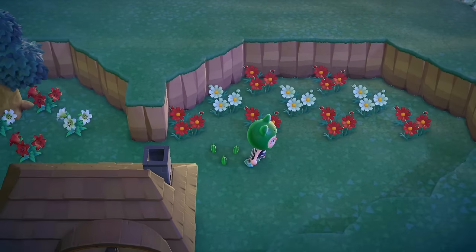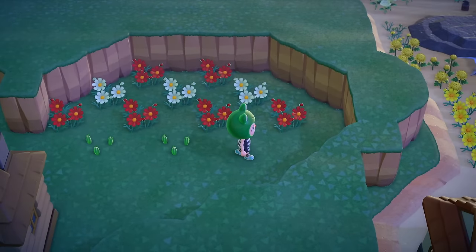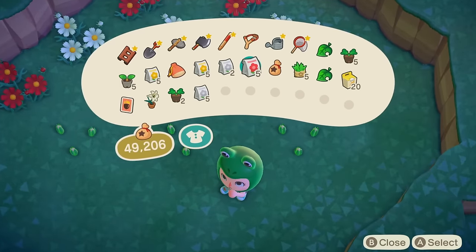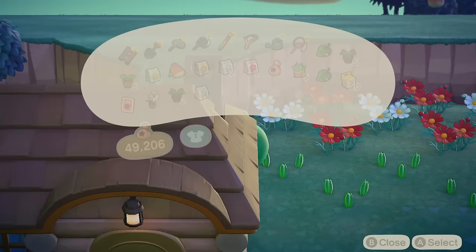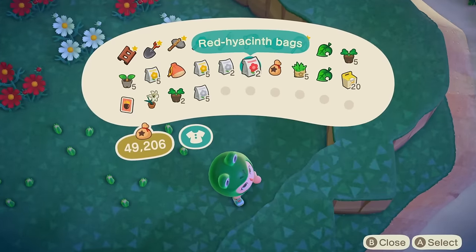I went ahead and started setting up another flower breeding station for hyacinths because I really want those pink hyacinths. They are so, so pretty — their pastel hue is so cute. So I started setting up some red and white hyacinths, planting them in that little grid checkerboard shape layout that I've been doing for all of the flowers.